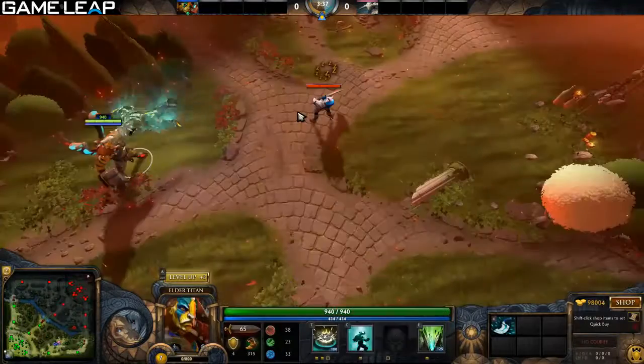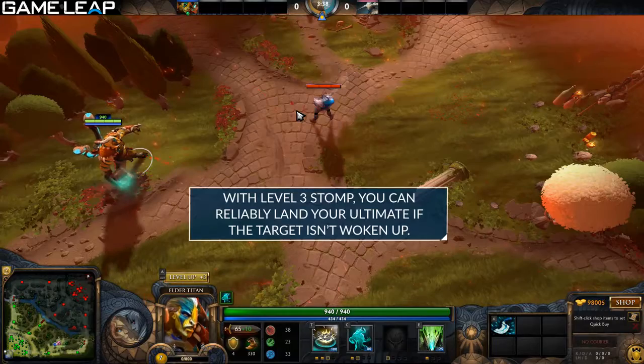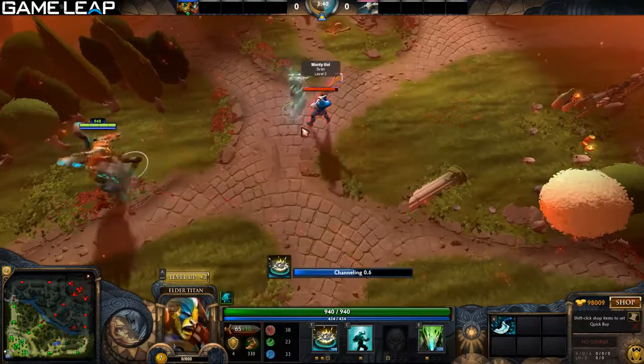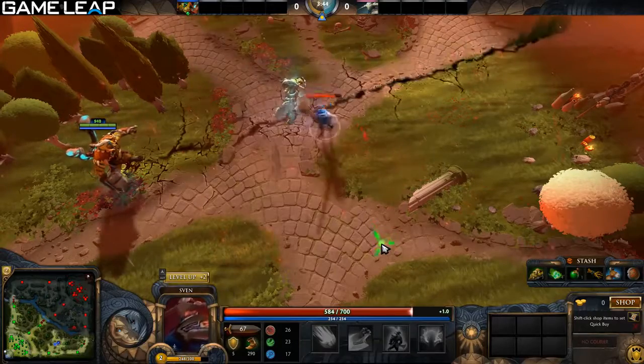The last trick is your Earth Splitter. Hitting your ultimate is kind of hard at early levels, but remember — Echo Stomp, and I recommend you always level it first so you don't have trouble. Echo Stomp starting at level 3 guarantees an ultimate; it disables long enough to get your ultimate off. Remember that.